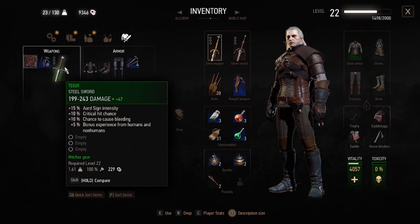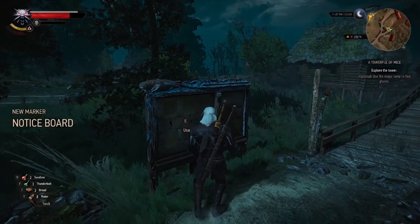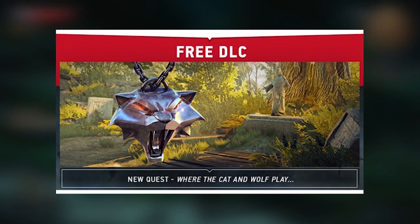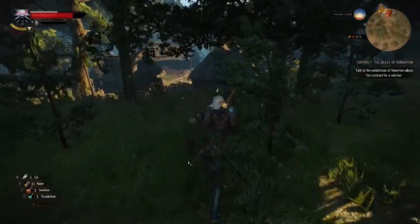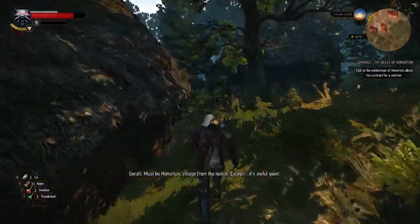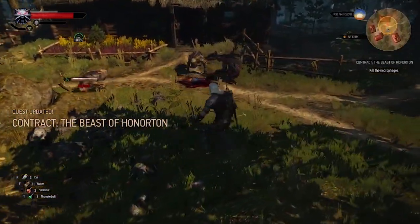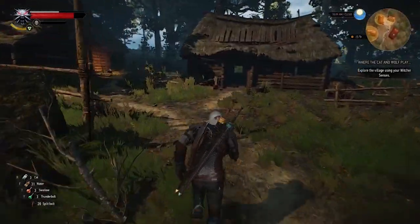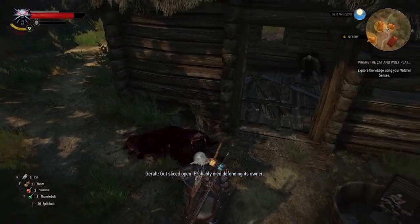There is still one Witcher sword we haven't covered. To get it, go to Kaer Morhen or Oreton and check the notice board in those two places, taking every notice you see. If you have the free DLC 'Where the Cat and Wolf Play,' you should get a contract named 'The Beast of Underton.' Activate it and go to the location the game tells you, where you will fight three Alghouls. When the fight is done, search for clues. To make this easier, go to Options > Video > HUD Configuration and turn 'Witcher Senses on Minimap' on — this shows things to investigate with a red magnifier on the minimap.